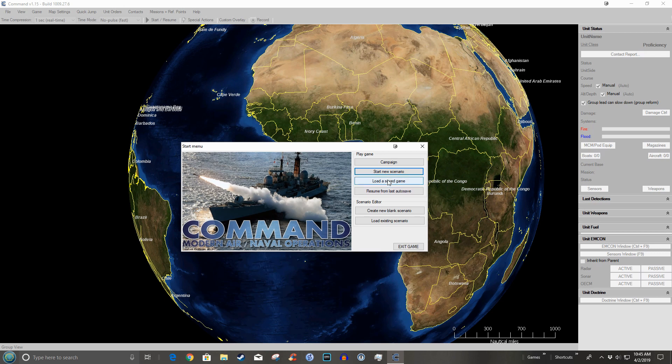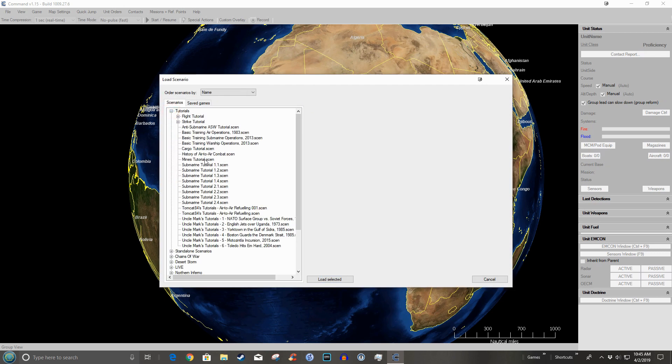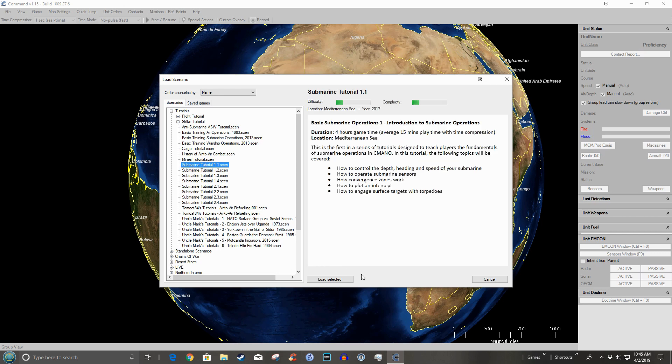So let's go ahead and start the new scenario: Submarine Tutorial — Basic Submarine Operations, Introduction to Submarine Operations. It's a four-hour game time scenario in the Mediterranean Sea, first in the tutorial series. It covers how to control depth, heading, and speed; how to operate submarine sensors; how convergence zones work; how to plot an intercept; and how to engage surface targets with torpedoes. Let's load it up.